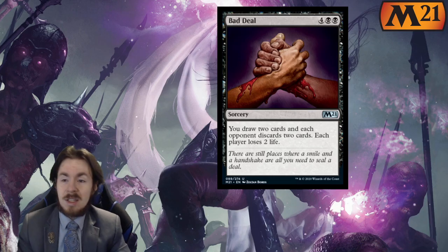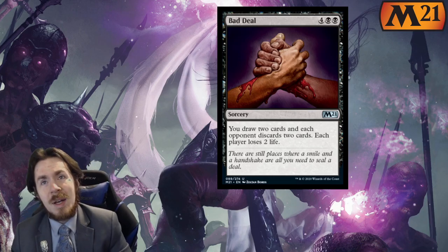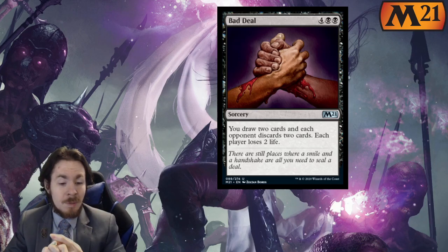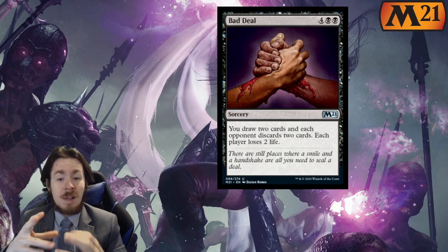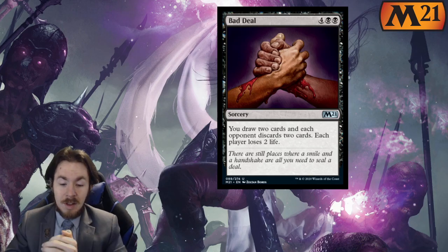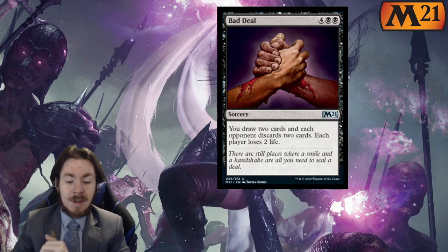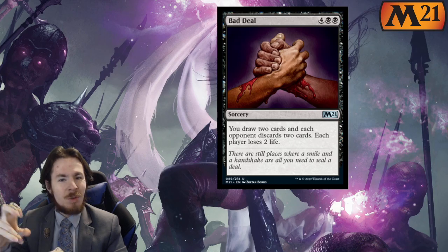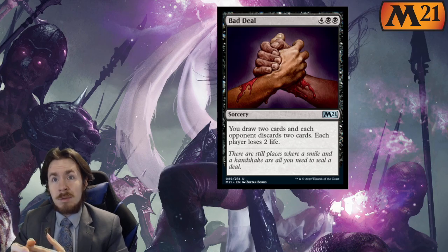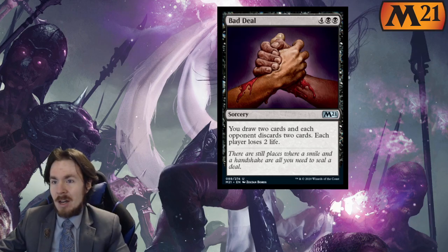You could think in Limited: well, the card draw is nice and the life loss is something. But by the time you have 6 mana and can play this, either it's not going to be your best play, or your opponent will have other things on the board already and not many things in hand. If they're curving out, they probably only have one card left. If they're holding back, they're probably holding back lands, which they can easily discard. I don't like this card.